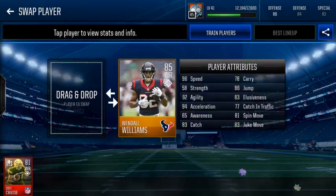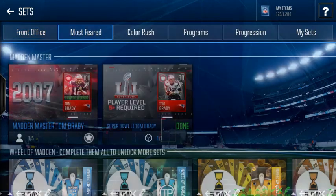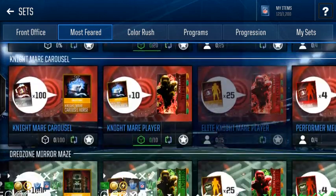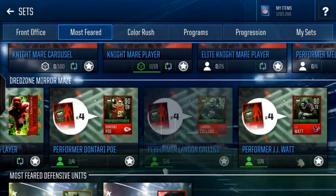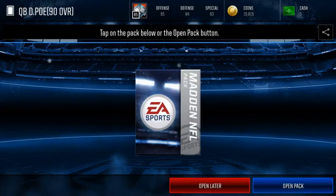He's actually a really good card. So that Aqib Talib gameplay will come out tomorrow, but for now I'm not going to keep him. I am going to put him in the set and we are going to get the Performer Don Terry Poe out of position quarterback.